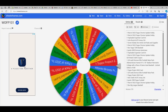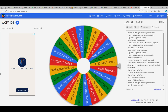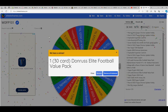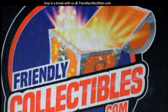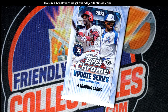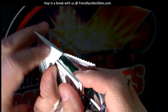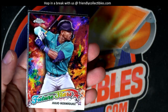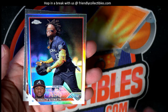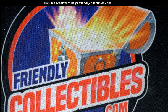Spin again - boom boom boom - Donruss Elite Football. Hope you pull something good out of there. Let's chop open the Topps Chrome Update pack. Jared Schuster rookie card, J-Rod future stars Acuna refractor, and a Patrick Bailey rookie card. Let me go grab your football pack and we can pop that open.